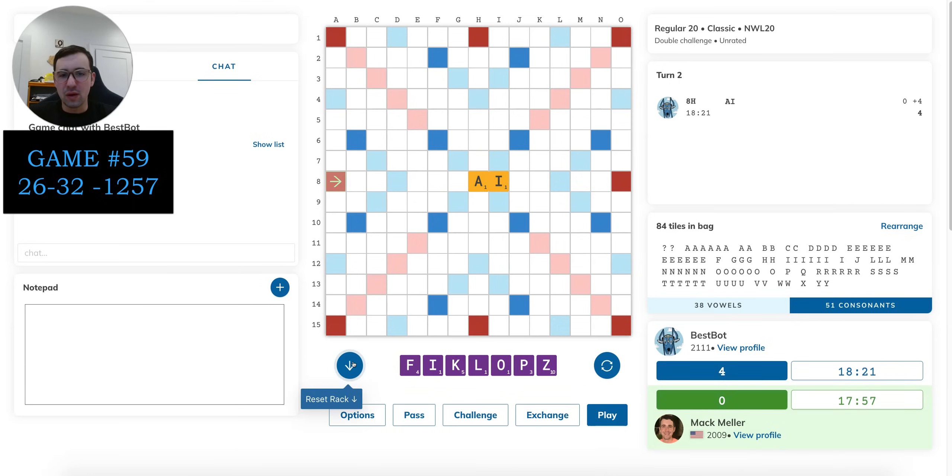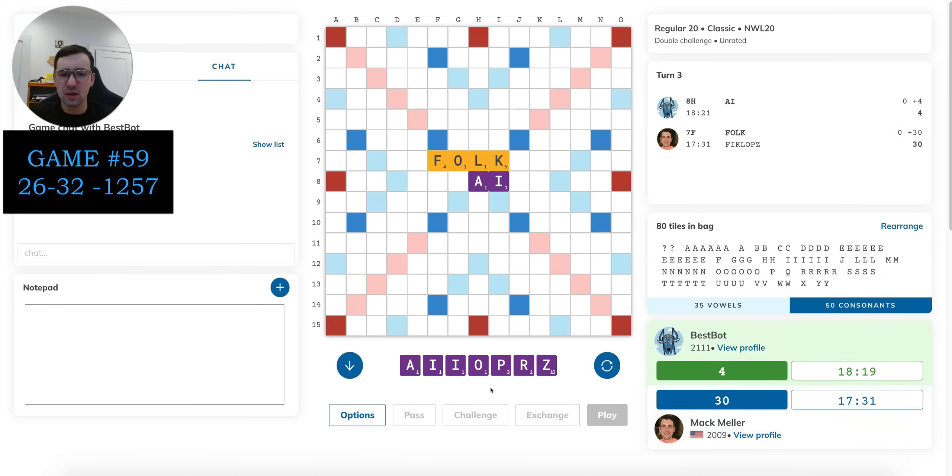Doesn't really give back much by way of bingo lines. I'm not worried about sixes on the 8 row over here. I think the bot probably has mostly one-pointers and is going to be looking to bingo. I could also play KIF for 30 — it doesn't give anything back either, and it maybe makes it a little bit tougher for the bot to bingo. Either one is probably going to allow a lot of bingos to play. The leave after FOLK seems a little bit better; P-O-L-Z feels a bit clunky. So let's do that. Not a terrible rack here — maybe ZORI somewhere. We'll see what the bot has in mind — I imagine we'll probably see a bingo, but we'll see.